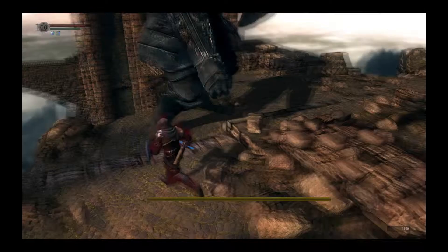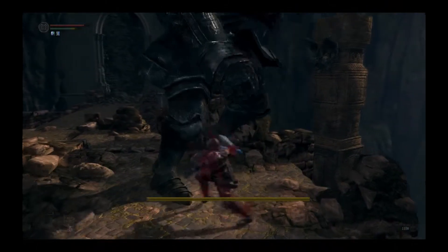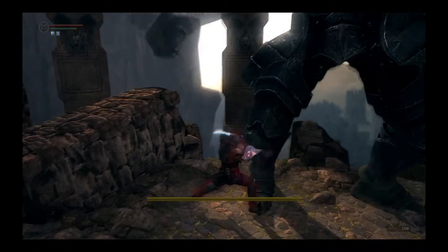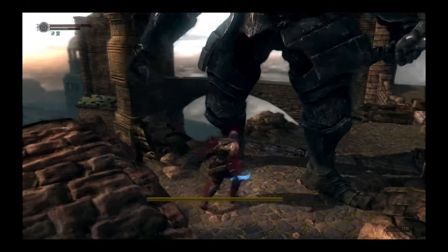The funny thing about this fight is usually you can summon Tarkus to do it, and he can literally just win the fight by himself. But I was kind of curious to see how much damage Power Within plus magic weapon would do, as this is becoming an experimental build.